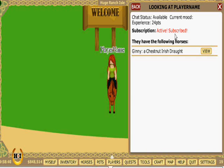That was easy. Now I get to take advantage of all the great subscriber benefits, like accessing the auctions, buying a ranch, and competing in higher-level competitions. Good deal!